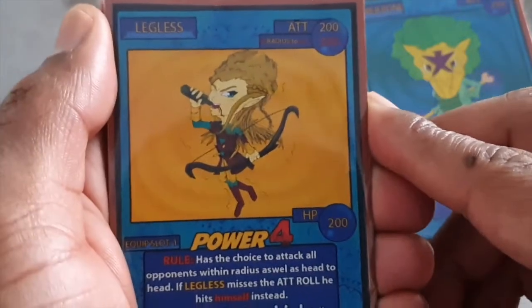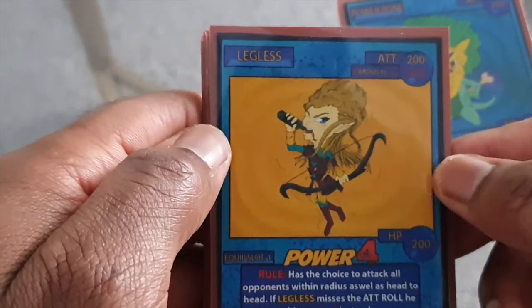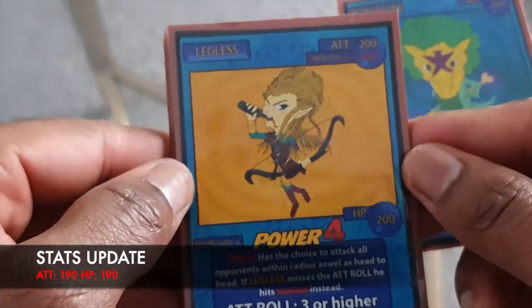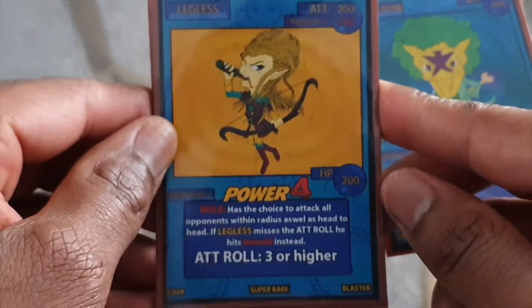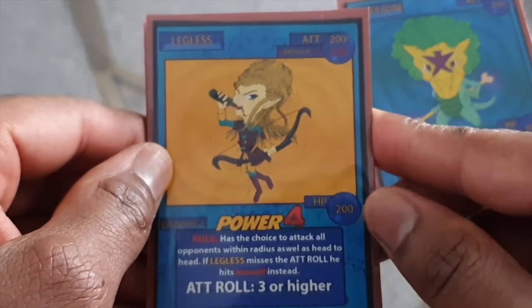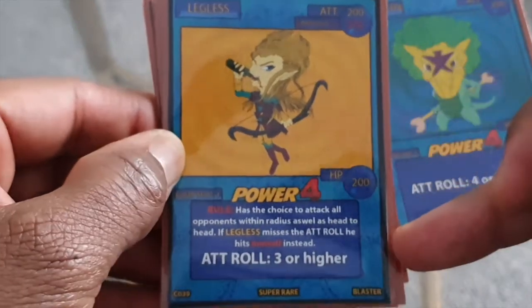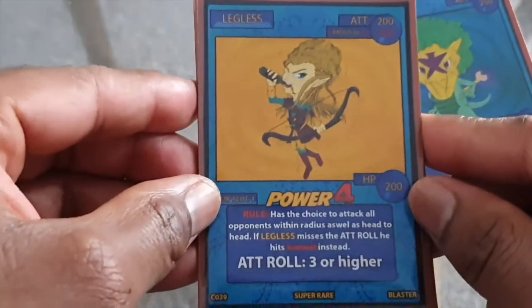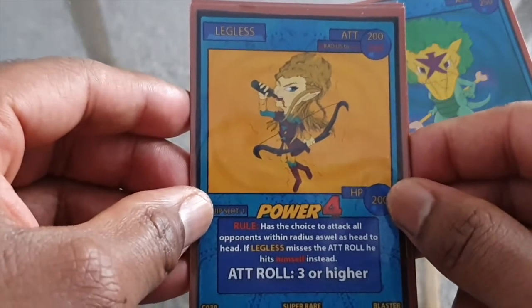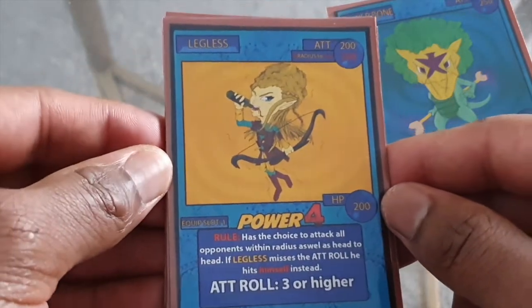The second one is a Super Rare and it's Legless — a very, very good card. The fiancée loves to use this card and she uses it pretty well. He has a 200 attack and 200 HP. He can attack all enemy Afro Chibis at once, which is amazing, but at the cost of if he misses an attack then he will hurt himself instead — meaning 200 to his 200 HP which eliminates him completely. His attack roll is a 3 or higher so it's fast, but a little bit risky. There are ways and tricks you can do in a game to make this guy last even longer. Legless is a great card to have.